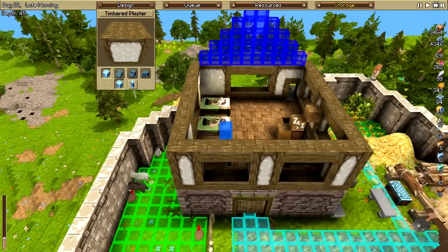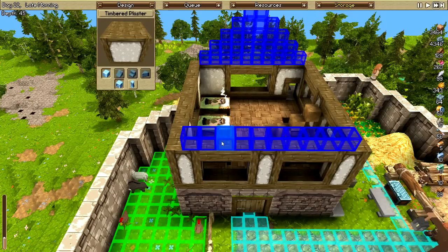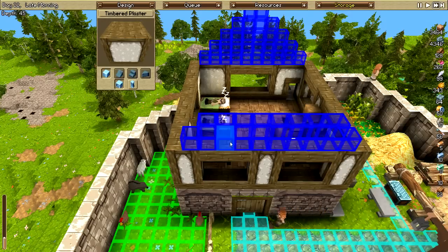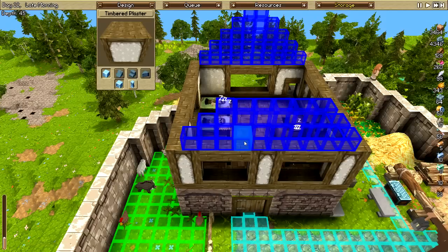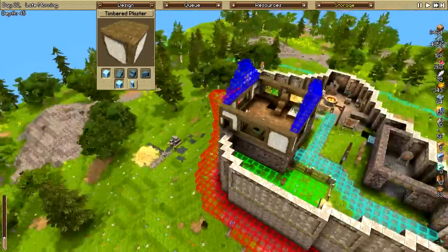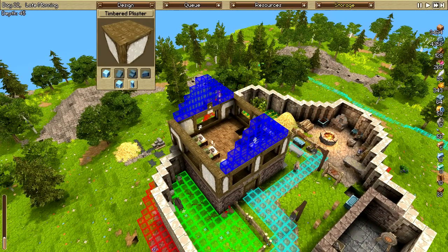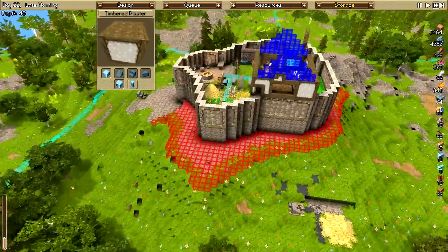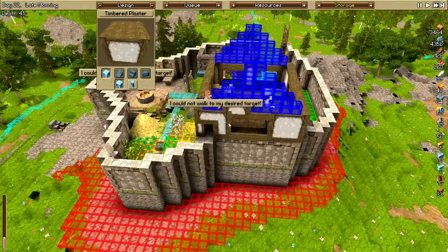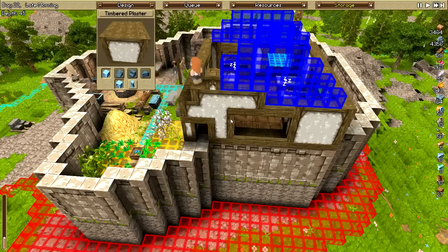That's a steep roof, but I don't know what else I can do about it. Lots of plaster, guys — get to work. And that's going to be the base for our roof; I think that'll look good. You couldn't work because you all don't understand how to share a doorway — pathing needs work. We'll leave it at that.